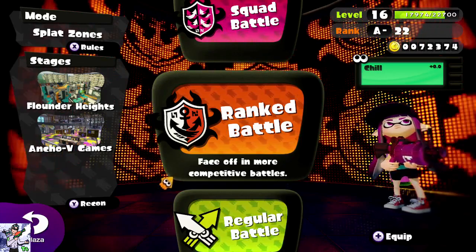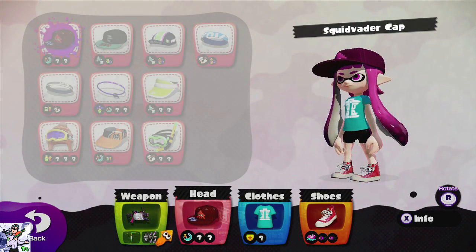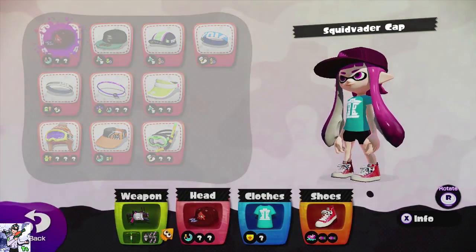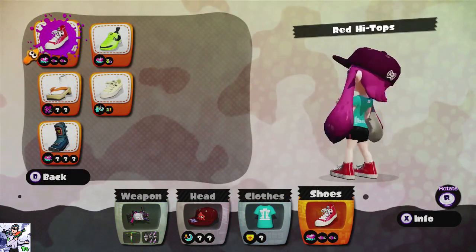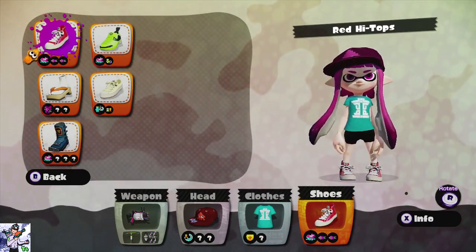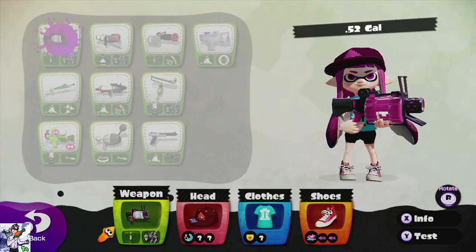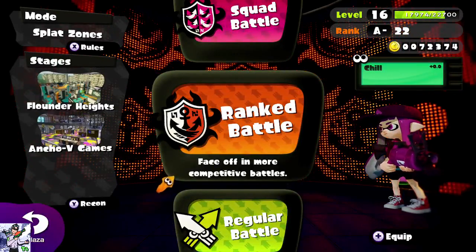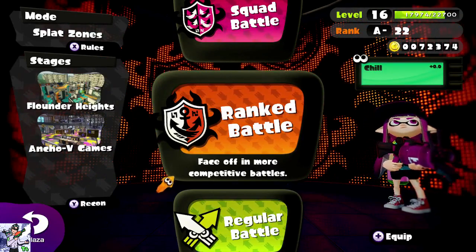I basically just picked gear that I thought looked cool that was available to me in the stores. I got the Squid Vader cap, the Minty, and Red High Tops, which I've been using but I think went the best with the other gear. I'm going to be using 52 Gal, which is a weapon I've really been enjoying on my mains, so I figured I might as well try to use it in this series to showcase what it's good at, which is a lot of things.